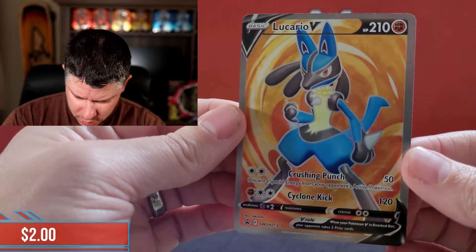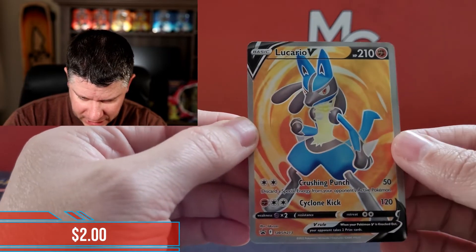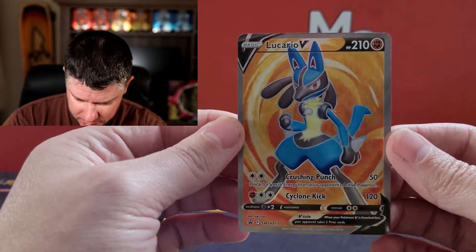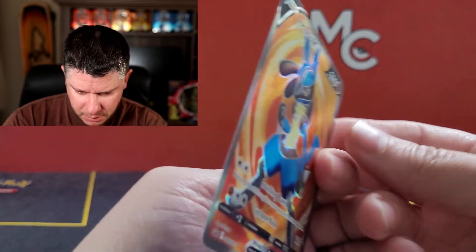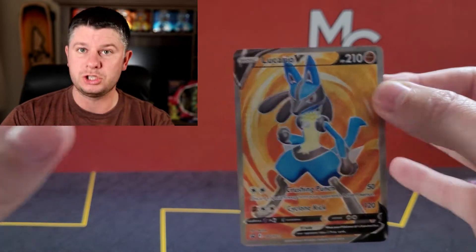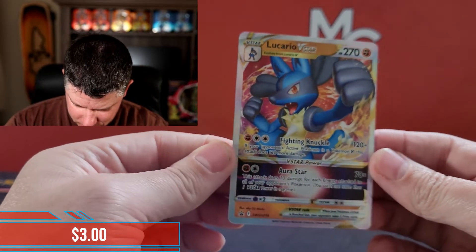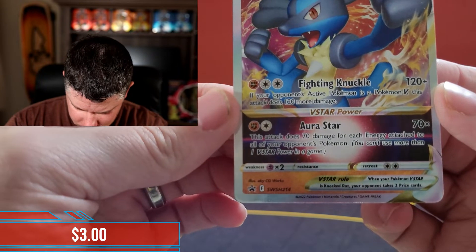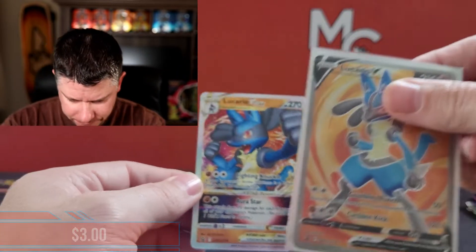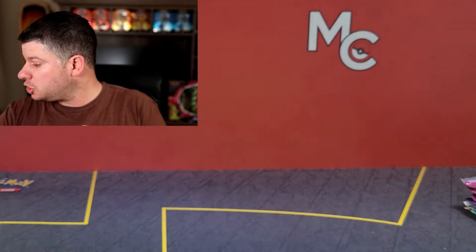But here is this — look at this. Beautiful full art. It's got some whitening on it, sadly. It's not perfectly cut, but it is a very, very nice Lucario V. That's probably worth a couple bucks. I love the vibrancy of these cards, it's just so nice. Now we have got the Lucario V-Star. This is a Sword and Shield 215, and the full art is 213. Nice collection of cards.